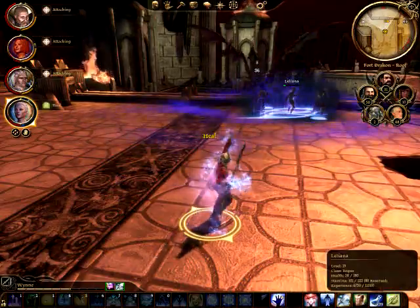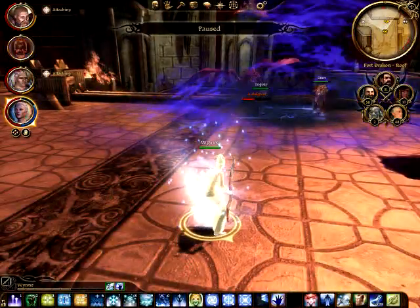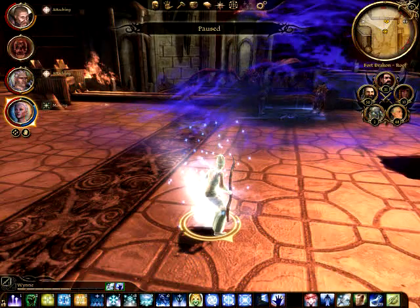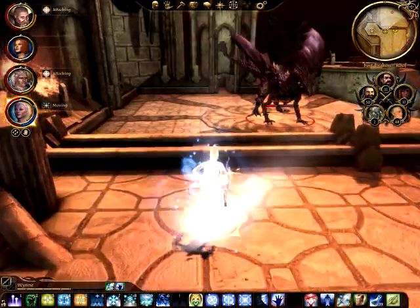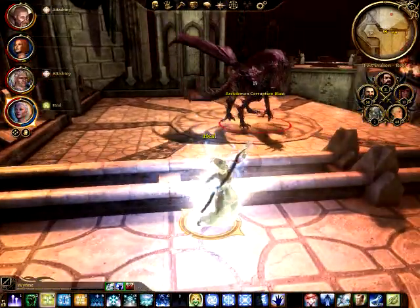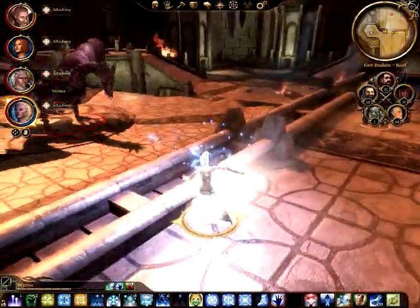I used Glyph of Neutralization to reduce the damage I was taking. Unfortunately, it also means you can't heal your people, so it's probably not worth it in this case. The damage really isn't too bad here, and it doesn't take very long to get the Archdemon down to 25%, so just keep at it.